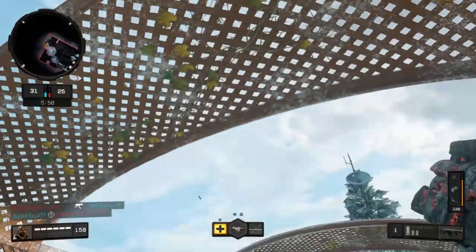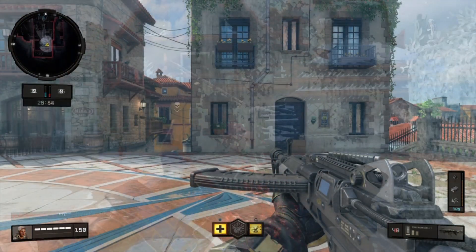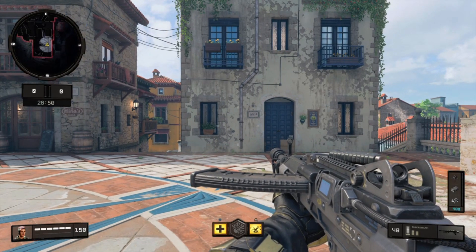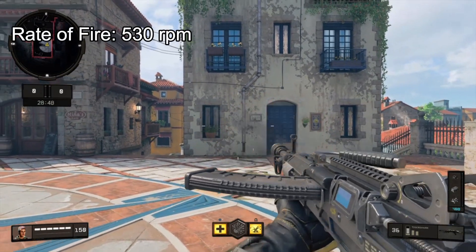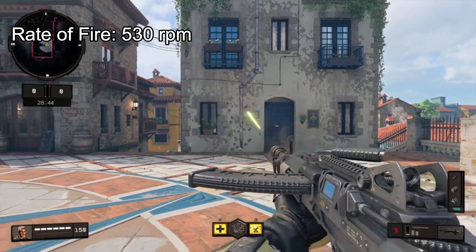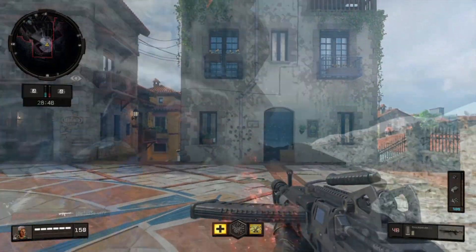Now let's check the fire rate. I tried very hard to pinpoint the exact number and the result of my calculations was 530 rounds per minute for the Tiger Shark's fire rate. This weapon does not have a rapid fire attachment, so that will be your fire rate all the time.